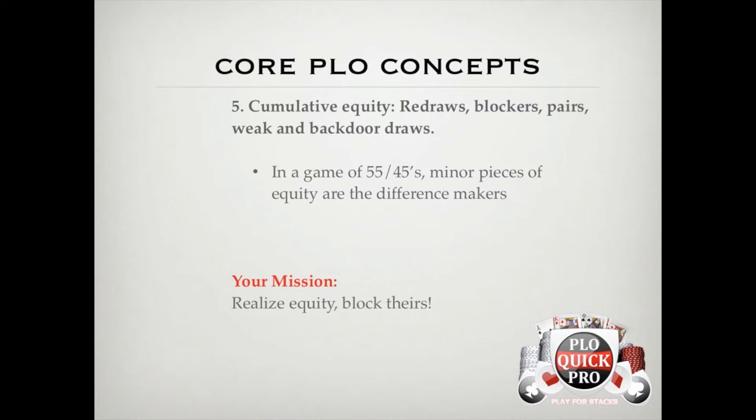For example, when we have a pair with a draw, we gain equity against sets by taking away a redraw out, and we gain equity versus other draws with the pair's showdown value. Or when we have a backdoor flush draw with aces, we guarantee a win when we make the flush, prevent our opponent from winning with that flush, and steal some of his two pair or straight outs.